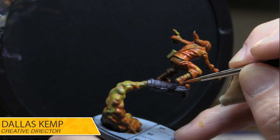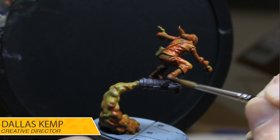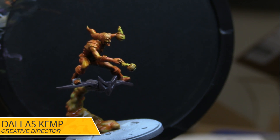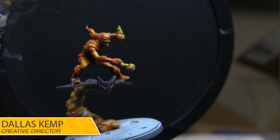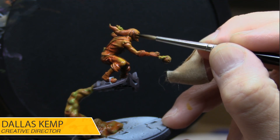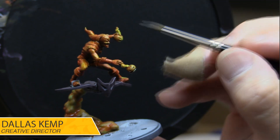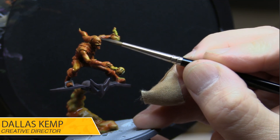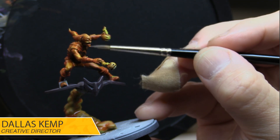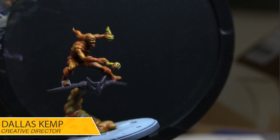I didn't paint his little foot stirrups because I knew I'd make a mess — I'll clean those up at the end. Let's add a little black to start adding some black to the cloth. This will just create some contrast between the cloth and skin, because we want it all to be red.